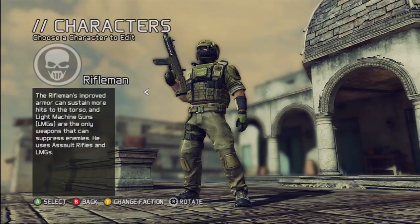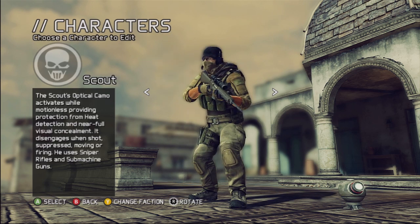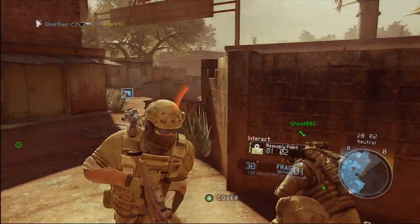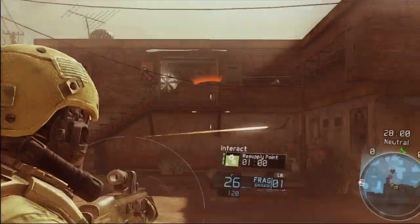Within each faction, you have access to three different roles: the Rifleman, the Scout, and the Engineer. The Rifleman is a forward assault heavy hitter. He comes with improved armor that can sustain more hits to the torso than the Scout and the Engineer.